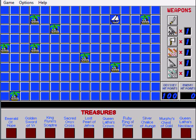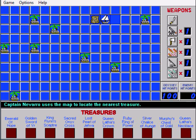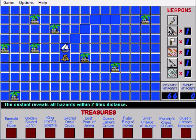Let's see if we can find the ten treasures. I'm Captain Nevarro and I found nothing. Now that map will tell me where the nearest treasure is, and that's actually really good to know, because it kind of works in a square progression — it checks the first set of squares around me, then the next set, then the next. So this tells me a lot of the treasures are not where I am right now. Sextant — with a two-by-two distance, it's going to tell me all the squares that have problems.